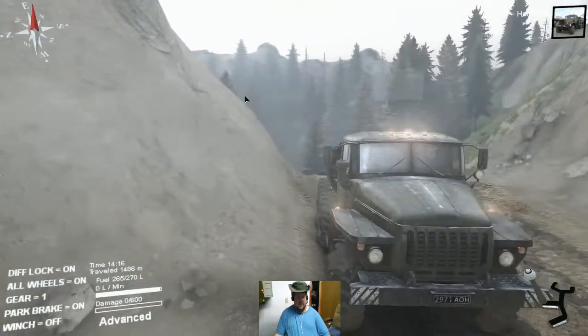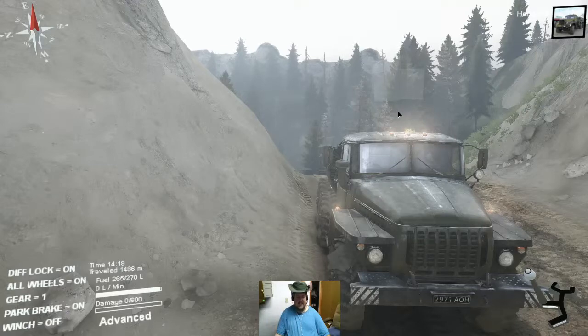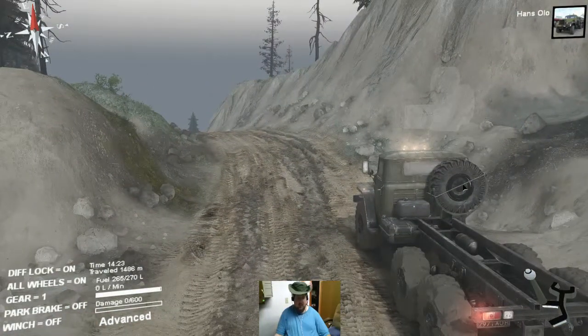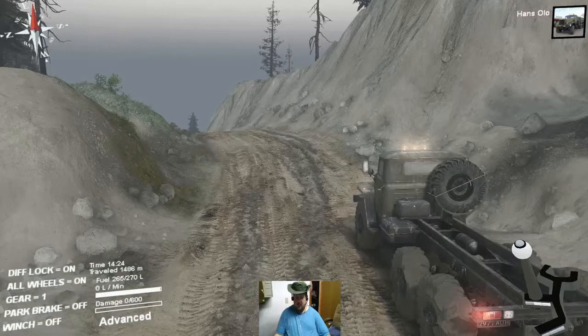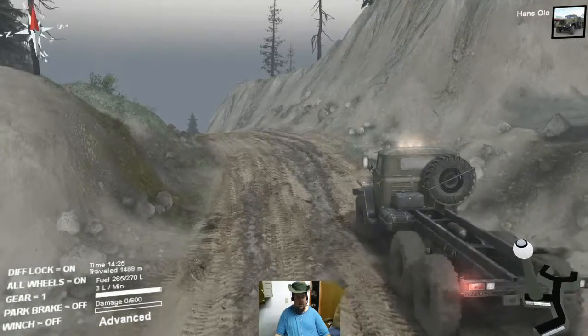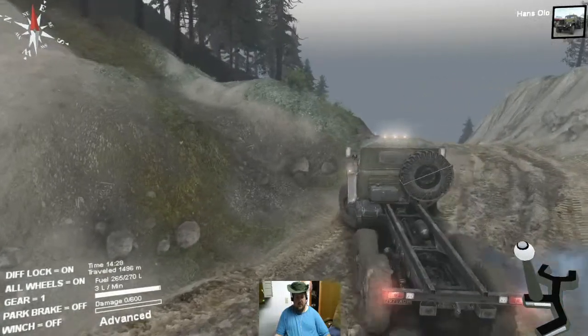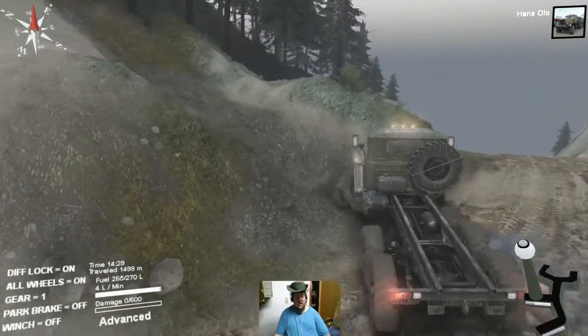A lot of people keep going down to the fuel area and trying to go up the hill that's over there. Bad idea. Instead, what you should do is come over here and go right up this little area.